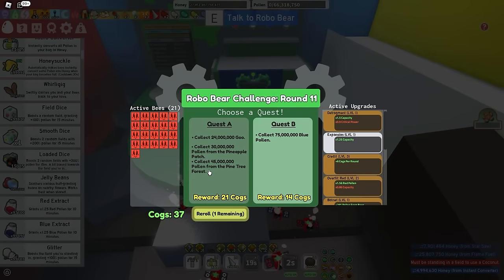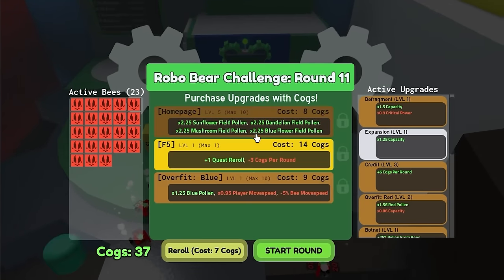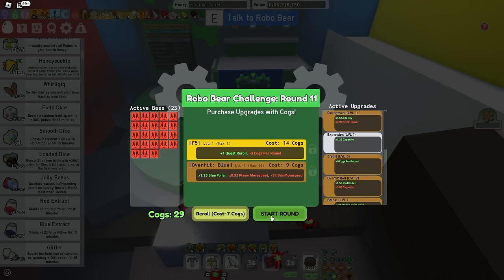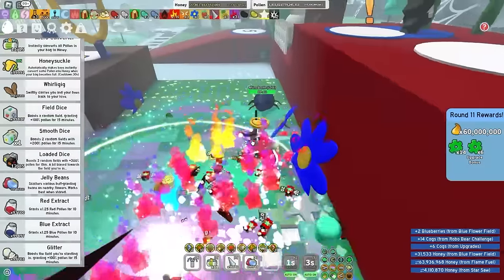Round 11. I'm just gonna do the blue pollen over in blue flower and I can get homepage up even more. The reason I'm gonna do blue flowers is because of the homepage upgrade. I already have it at level five and it just gives you so much multiplier in low tier fields. As you can tell, it's pretty freaking OP. 11 is done.